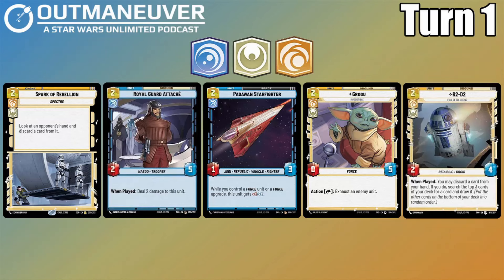Let's start off by looking at the deck with our first-turn plays. On turn one, we've got five potential plays. The first one is Spark of Rebellion — a card where we look at our opponent's hand and get rid of one of their cards. For me, this is not the most optimal way to play at the beginning of the game; however, if it's my only turn-one play, it's something I will do. I'd rather save that card for later. Royal Guard Attachés is the first unit — a two-cost 2/5. When played, deal two damage to this unit. This unit is basically made for Obi-Wan, because Obi-Wan is able to heal it on turn one and on the second turn as well, meaning that you can get a 2/5 for two, which is a quite good stat line.